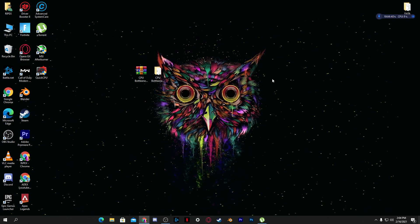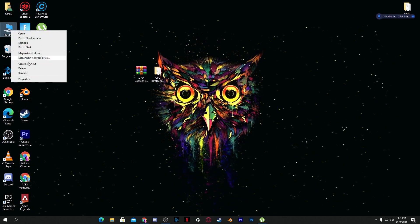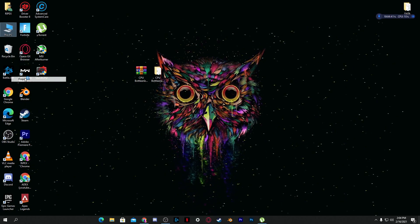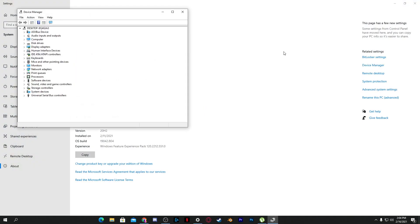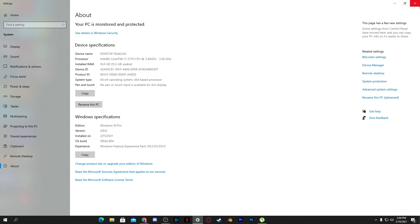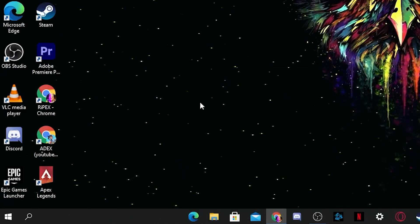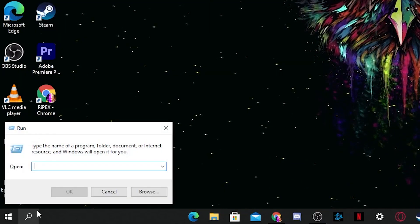Next, disable some unused services running on your PC. Right click on This PC, go to Properties, then Device Manager. Go to System Devices, find the High Precision Event Timer, right click it, and select Disable Device. Click Yes and close out of it.